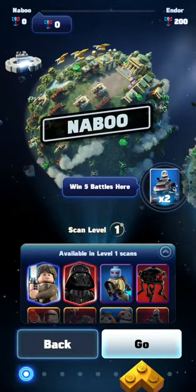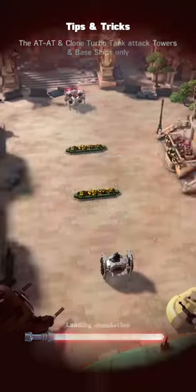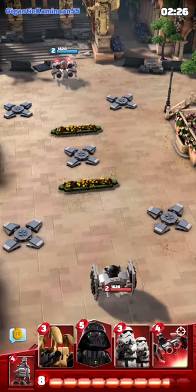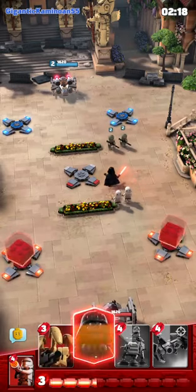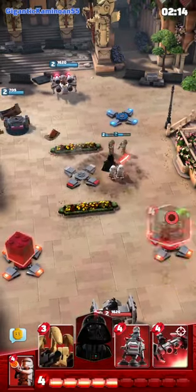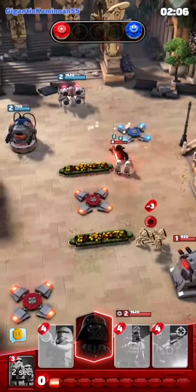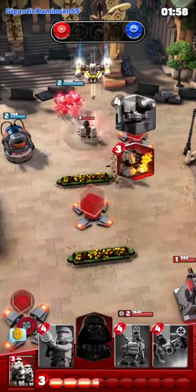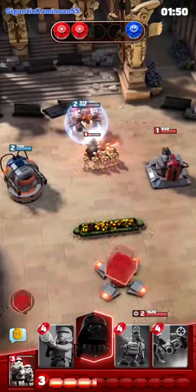On Naboo. The AT-AT and turbo tanks attack towers, bases, and ships only. It looks simple.